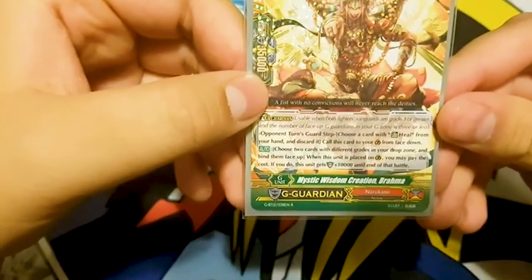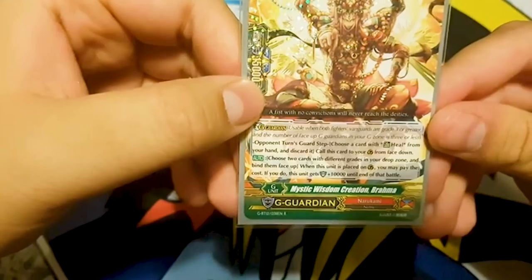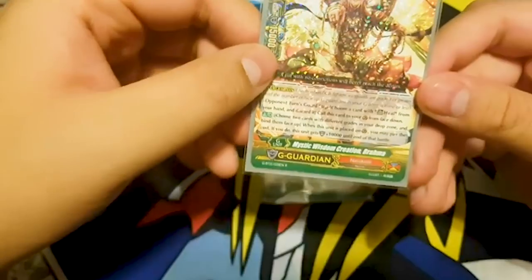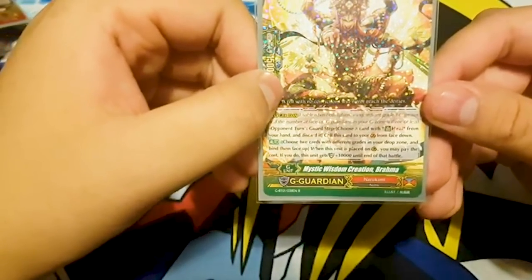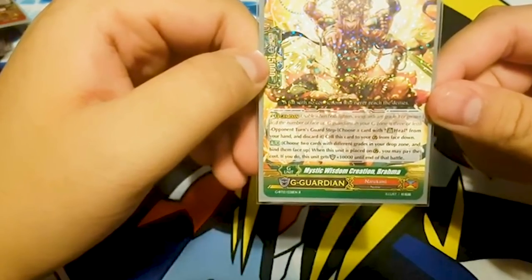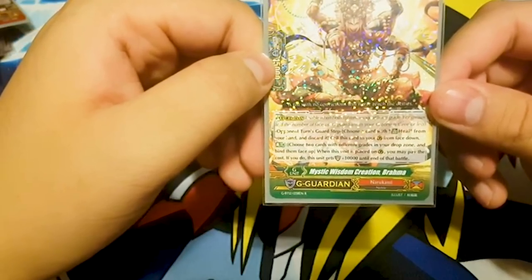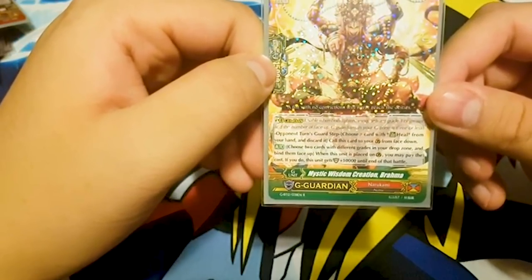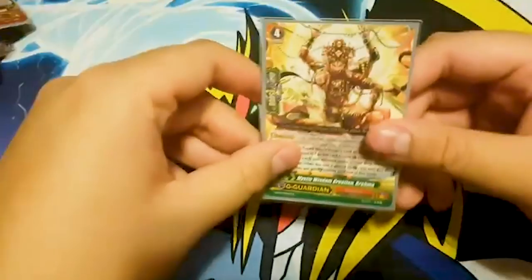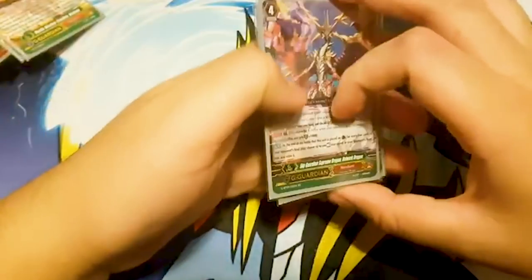To combo off of that I run Mystic Wisdom of Creation Brahma. Skill: G-Guard — call this unit from your G-zone to the guardian circle. Choose two cards with different grades from your drop zone and bind them face up. When this unit is placed on guardian circle, you may pay the cost — if you do, this unit gets plus 10k until end of the battle. So give me an extra 6k, because that matters, right?